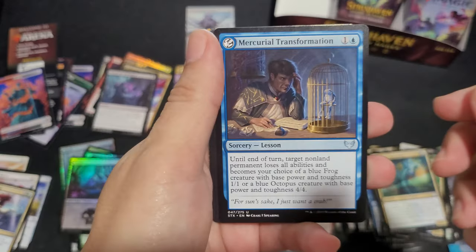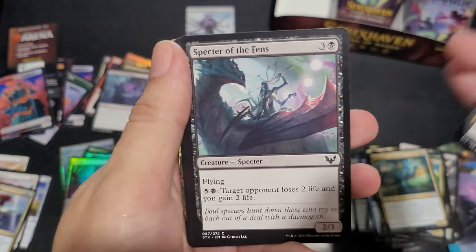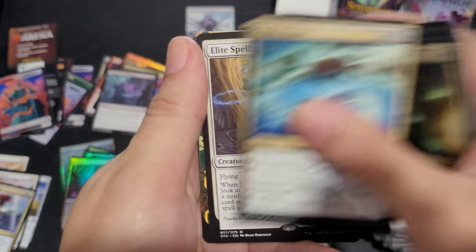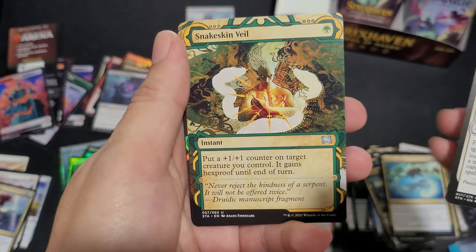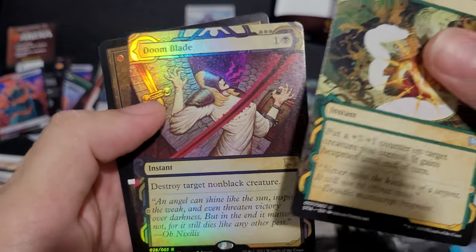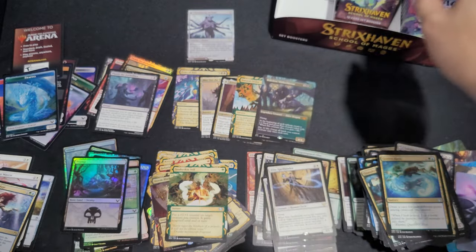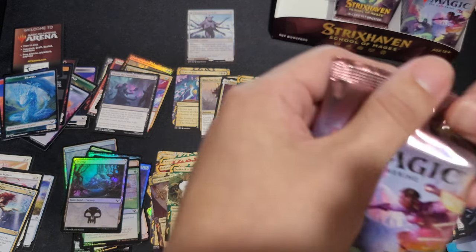Foil Swamp. Mercurial Transformation. Cramp Sessions. Motoring. Spectre. Golden Ratio. Elite Spellbinder. Snakeskin Veil. Doom Blade — that's pretty nice. And a Fractal Token.